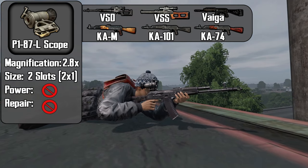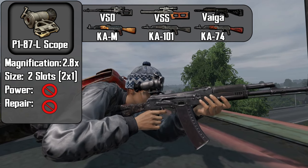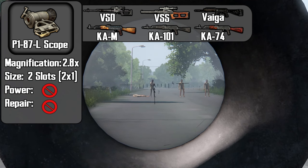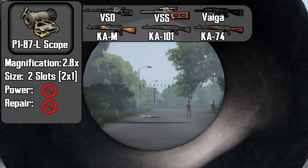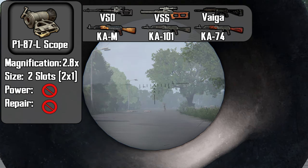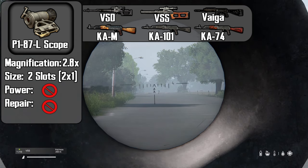The P187-L scope is a 2.8x scope. It takes up 2 slots, does not require a battery, and cannot be repaired. This scope is currently locked at 200 meters when zoomed in — using Page Up and Page Down does not work. In order to accurately hit your target at 100 meters, aim for the lower chest. To hit a target at 200 meters, you can aim directly with your crosshairs. To aim for a 300 meter target, use the second chevron.